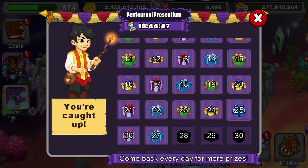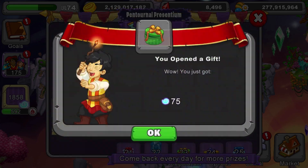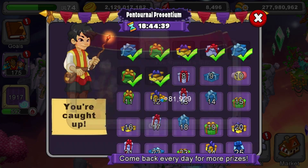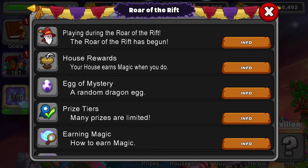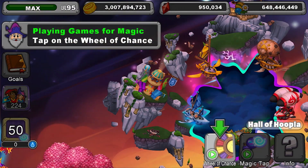Almost everything that you do in Dragon Veil will earn you magic. Play every day to gather magic to spend on marvelous prizes and, of course, save Dragon Veil. For a full list of ways you can earn magic, visit the help menu in the prize pavilion.